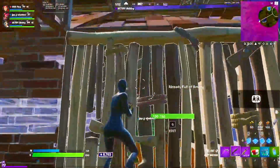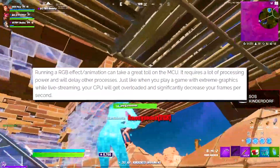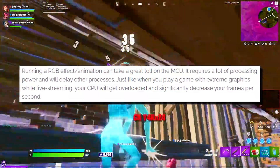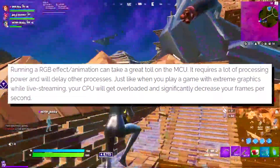I did some research and here's what I found: running RGB effects and animations can take a great toll on your MCU. It requires a lot of processing power and will delay other processes — just like when you play a game with extreme graphics while live streaming, your CPU gets overloaded and significantly decreases your frames per second.